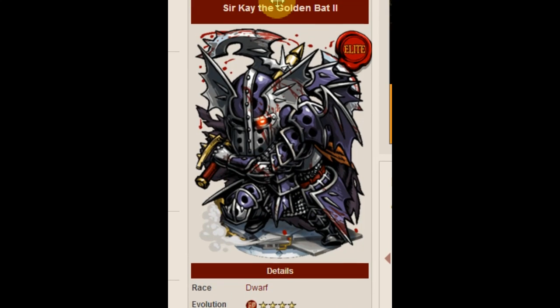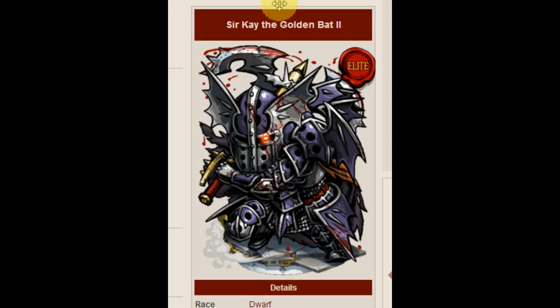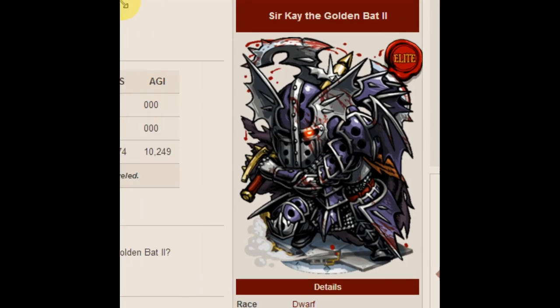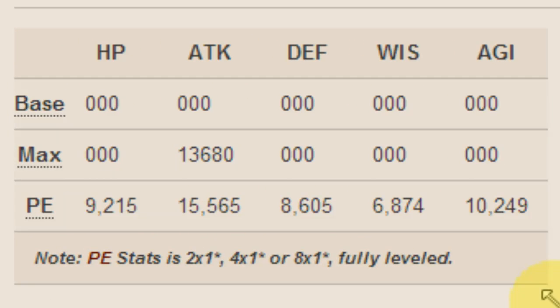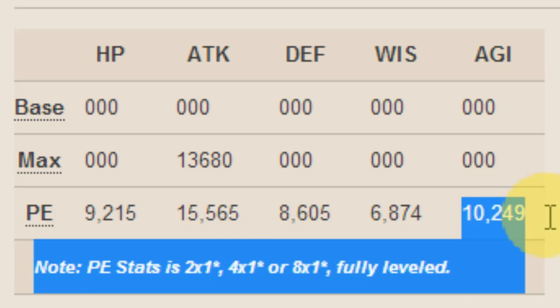On to the event elites, rares, and whatever. Sir K the Golden Bat is the last evolution of this familiar. I previously said that the elites weren't going to be very useful — I'm completely wrong. I've fought some elites and this guy, just from doing a regular attack when he's fully evolved, does 45k damage. So it's rather scary; you can imagine when he uses his skill he kills two people outright. The perfect evolution stats show he has about 15.5k attack — that's a lot. They're experimenting with crazy stat appropriation: very low wisdom, pretty low defense, pretty low HP, but this crazy attack. The agility is okay — 10k is not that bad.